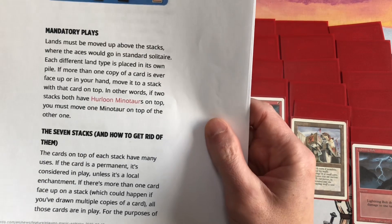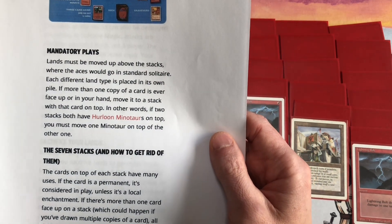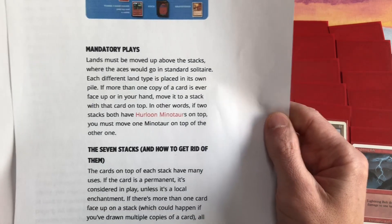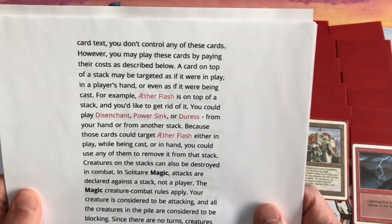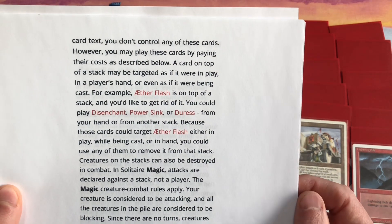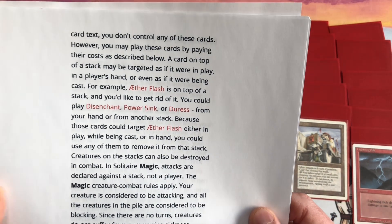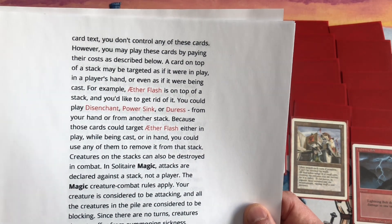If there's more than one card face up on a stack — which could happen if you've drawn multiple copies — all those cards are in play for the purposes of card text. You don't control any of the cards; however, you may play them by paying their costs as described. A card on top of a stack may be targeted as if it were in play, in a player's hand, or even as if it were being cast.